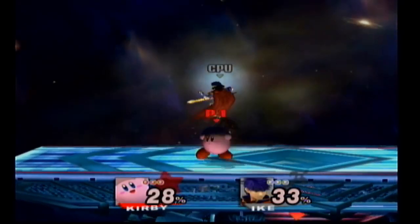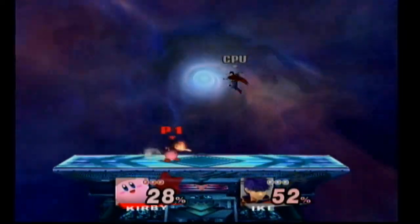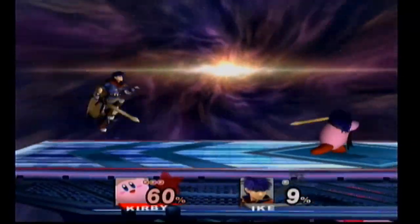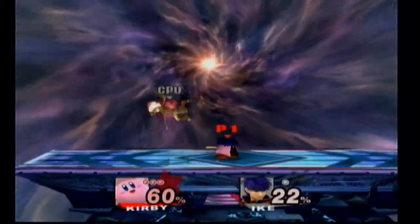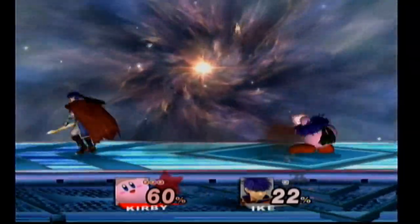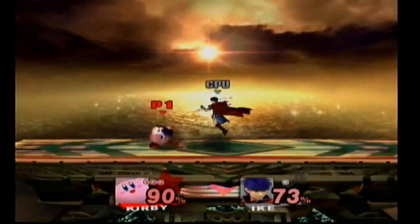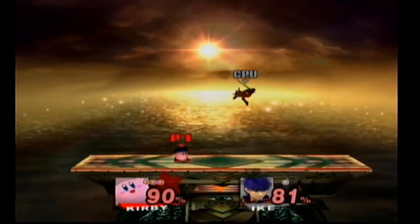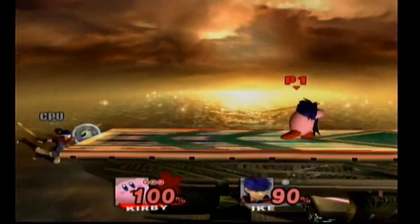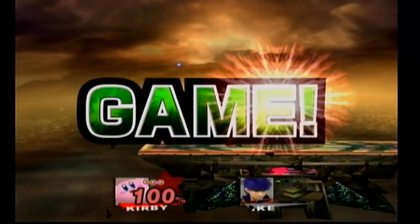And finally, our number one most powerful ability Kirby can obtain would have to be Ike's. Ike is one powerful character. With his move, Kirby can send his enemies flying off faster than you can say KABOOM! It may take forever to charge up and it may not even hit your enemy, especially if they're far away. But if your enemy flies into you at the exact moment it's fully charged, it will hurt them badly, sending them flying and blasting off the screen. Even without being fully charged, it does a great job of dealing damage.